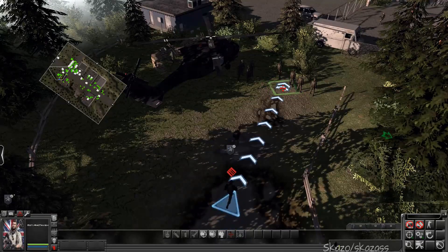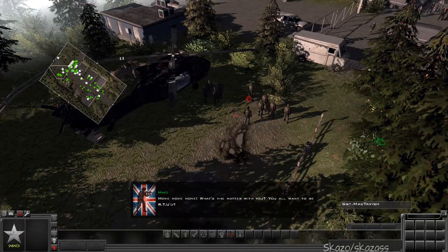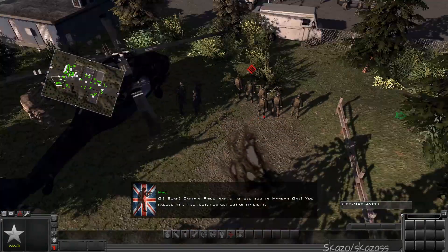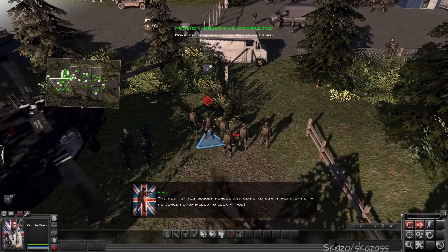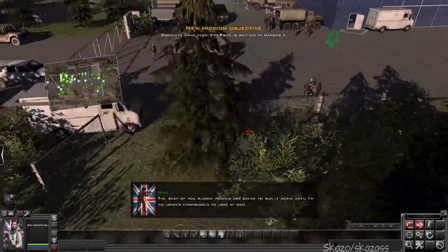Copy, I'm on it! Move, move, move! What's the matter with you? You all want to be RTU'd? Oi, Soap — Captain Price wants to see you in Hangar 1. You passed my little test. Now get out of my sight. Roger that! The rest of you bloody poncies are going to run it again until I'm no longer embarrassed to look at you.